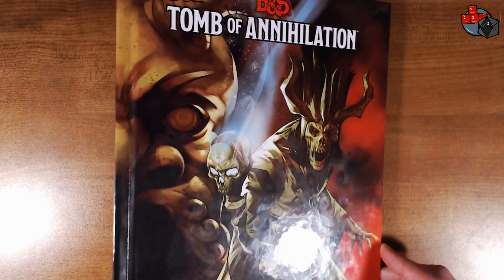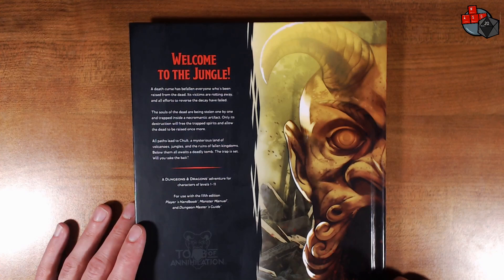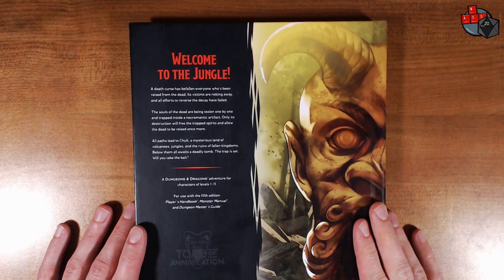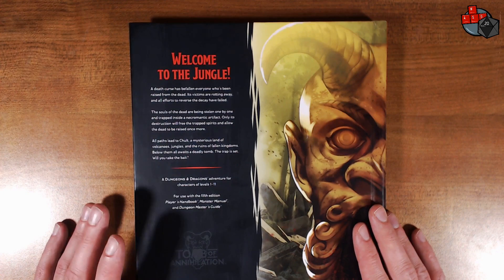On the back we can read the little pitch here. Welcome to the jungle. A death curse has befallen everyone who's been raised from the dead. Its victims are rotting away and all efforts to reverse the decay have failed. The souls of the dead are being stolen one by one and trapped inside a necromantic artifact. Only its destruction will free the trapped spirits and allow the dead to be raised once more. All paths lead to Chult, a mysterious land of volcanoes, jungles, and the ruins of fallen kingdoms. Below them all awaits a deadly tomb. The trap is set. Will you take the bait?